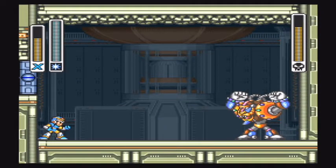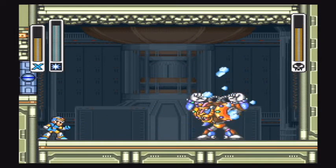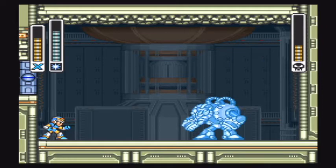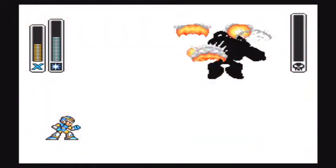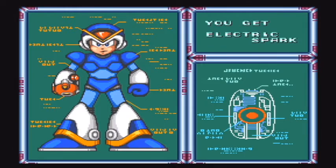With Spark Mandrill, if you have his weakness, you have no excuse to lose to this guy. All you have to do is time it just right when he breaks out of ice and freeze him again. I have a bad habit of messing that up — sometimes I'm a little too jittery and shoot too fast. But even if that happens, you shouldn't die on Spark Mandrill by any means. So beating Spark Mandrill, we get Electric Spark.